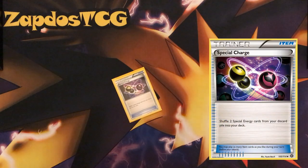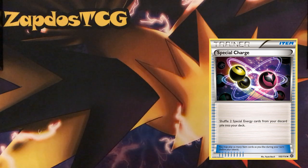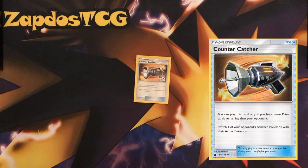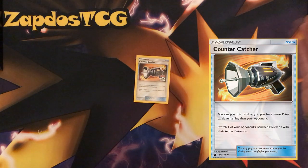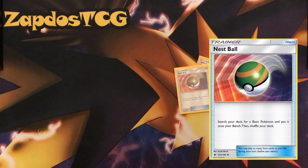Special Charge — I do think it's necessary if your DCE is going to discard really fast; you can grab them back to the deck. Counter Catcher is optional — you don't have to run it, but it's an ideal way to grab something off the opponent's bench if you're falling behind. With Counter Energy as well you can definitely get yourself back in the game — Counter Energy, Counter Catcher, Sudowoodo, and it's on.